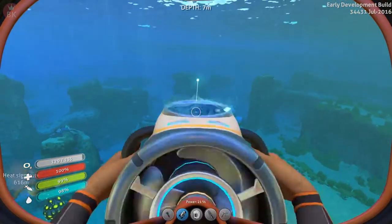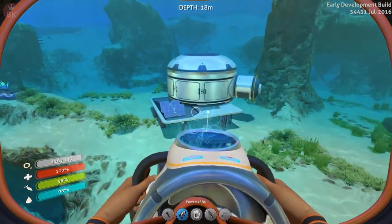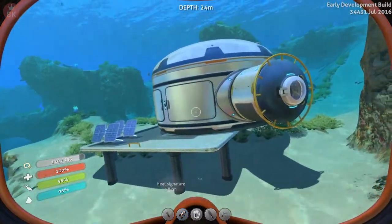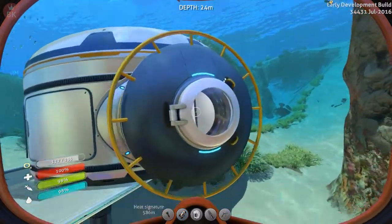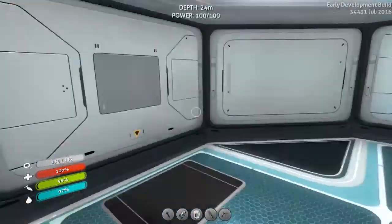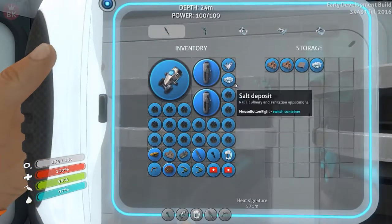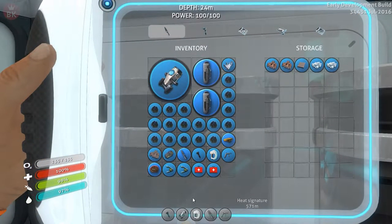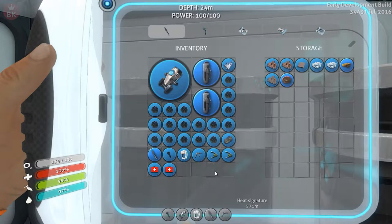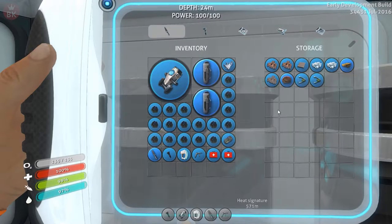All right, let me show you guys how the habitat looks. Over here we have the habitat — it is beautiful. Added a couple of solar panels to it, it is quite the awesome spectacle I must say. Welcome aboard, captain. The base — that's the thing's name, Base. All right, we already have a couple of things in here.